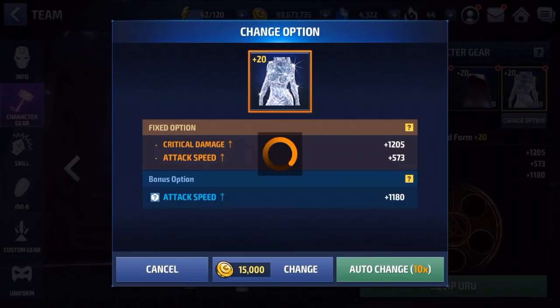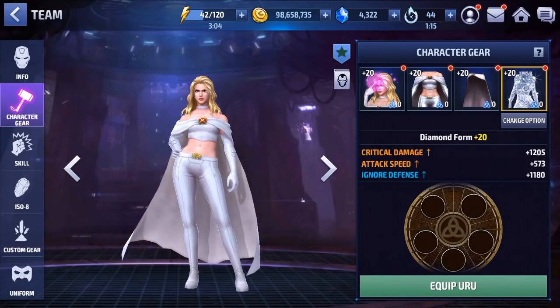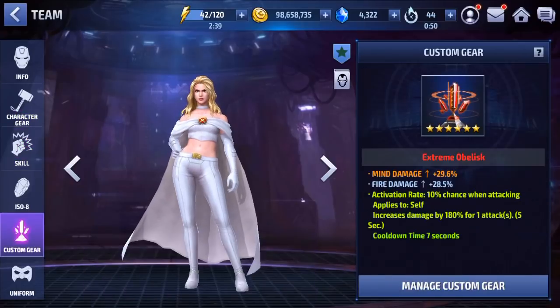Let's go ahead and change the gear stat — what do we got? Ignore defense — there we go, first roll. So we spent basically the same amount of crystals as we would on Adam Warlock: 6,250 crystals to get Emma Frost here to Tier 2, which is a lot of crystals. So I'll definitely be saving those 4,000 remaining crystals that I have. But anyway, we've got all that leveled up and we've got our gear.